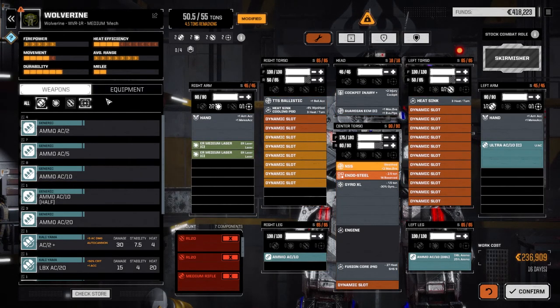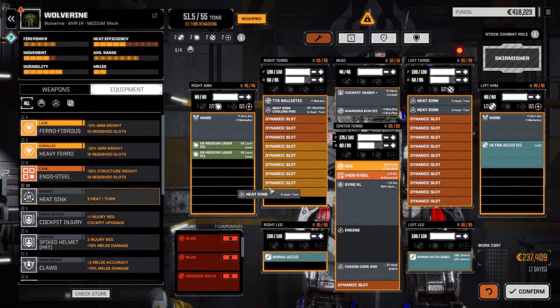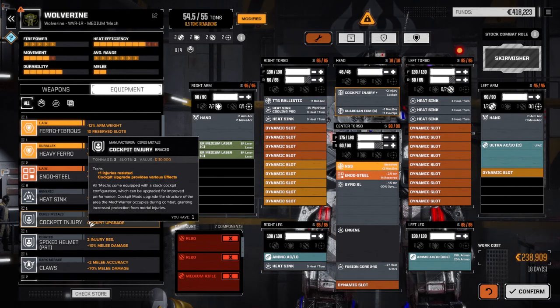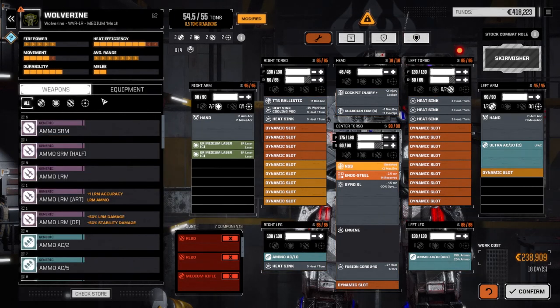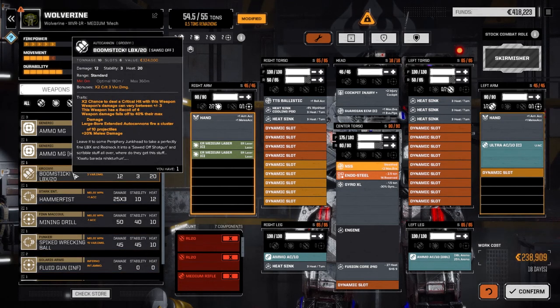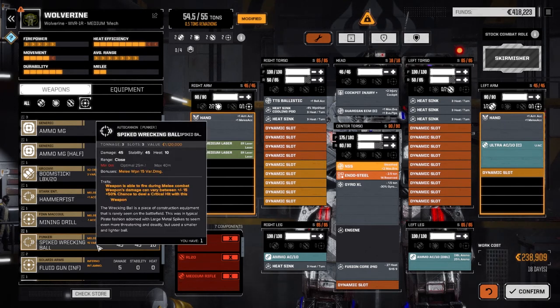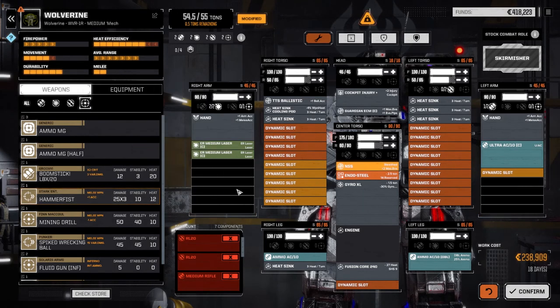We don't really need more heat sinks for now, just heatsinks and that. We've got half a ton left over. We could go the melee route - put a Boomstick on one side and a Hammerfist on the other - but we don't have MASC and we don't have a really fast engine. You need to be really fast for melee, and this guy just doesn't have the speed, so we really can't do that.